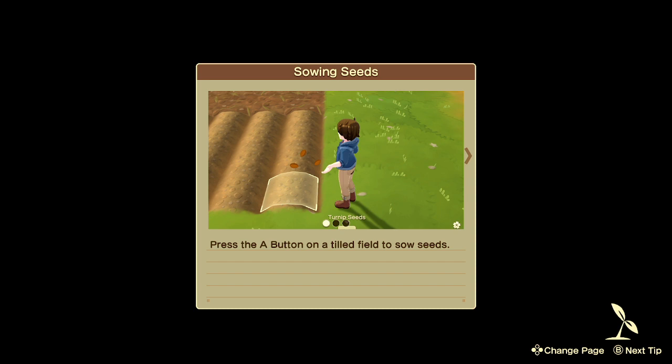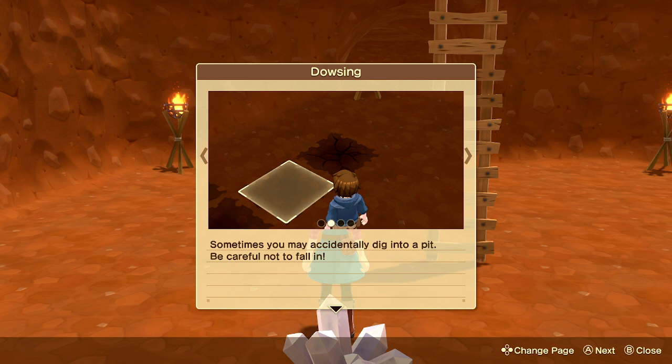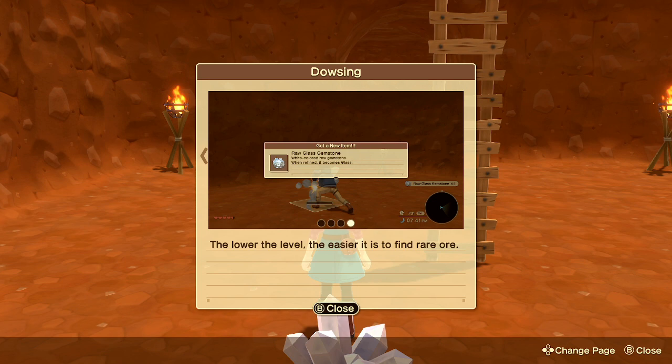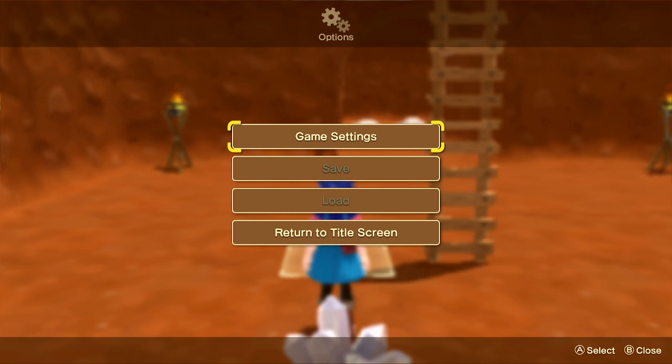Here are the instructions for dowsing — I'll go through them since it's easier than me reading it. Press the B button to dowse and the mini-map will show the location of any ore and ladders buried nearby. Sometimes you may accidentally dig into a pit — be careful not to fall in. When you descend a ladder you move to a lower floor; the lower the level, the easier it is to find rare ore. There are a few things that are a bit misleading in there, so I want to expand on that before I start showing you how it works.